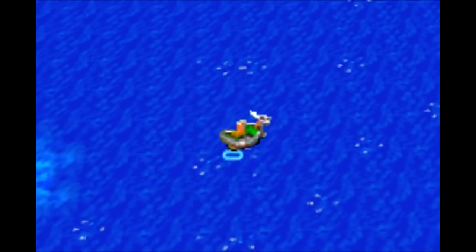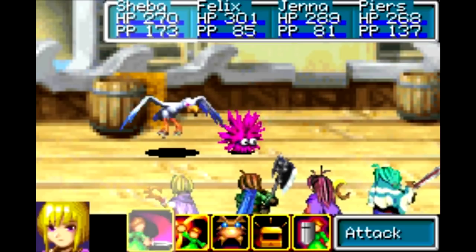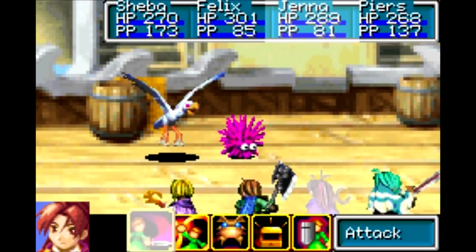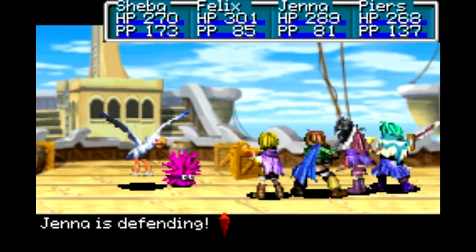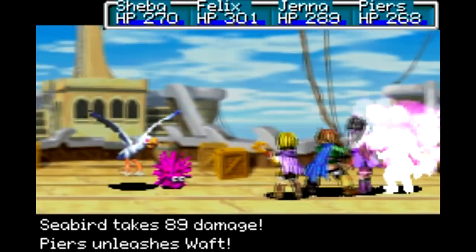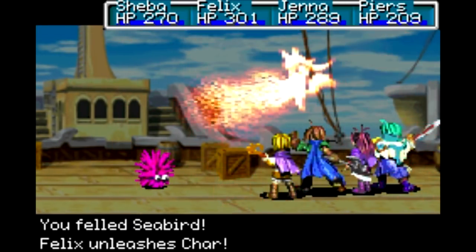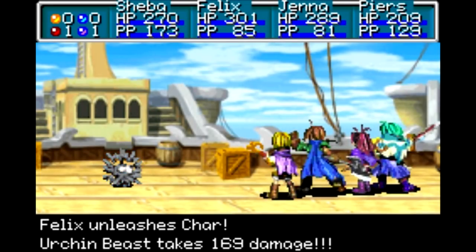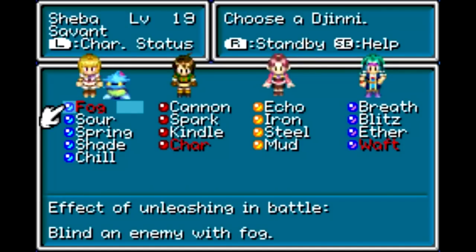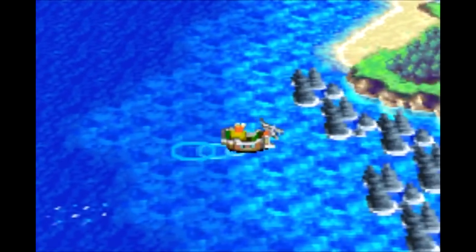Now I want to get to that island. East and a little north to get there. The beach to get onto the island is on the north side of the island there, so that's why I gotta go more north a little bit. These guys are easy enough. Basically, in the ocean, if it flies, it's weak to Jupiter. If it doesn't fly, it's weak to Mars. And that's really all there is to it.